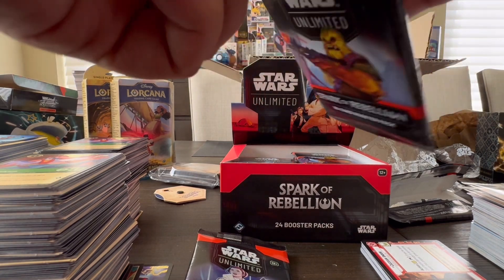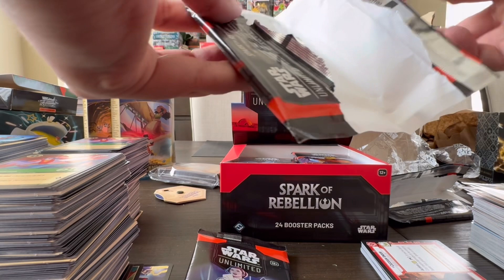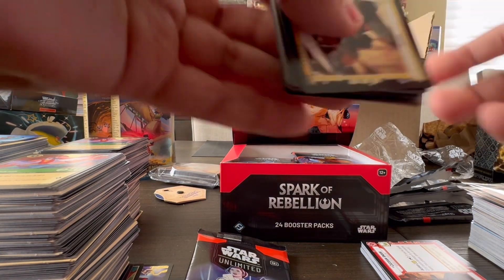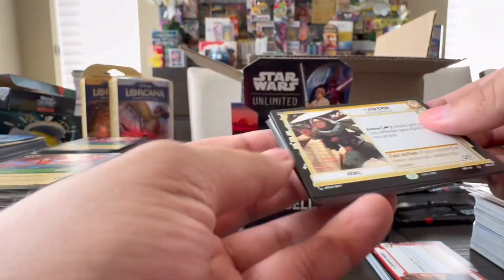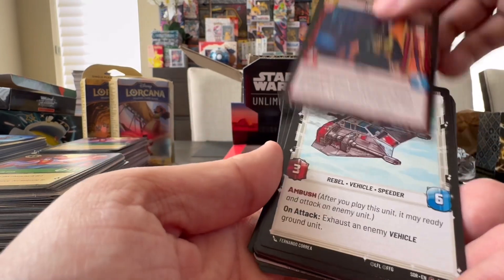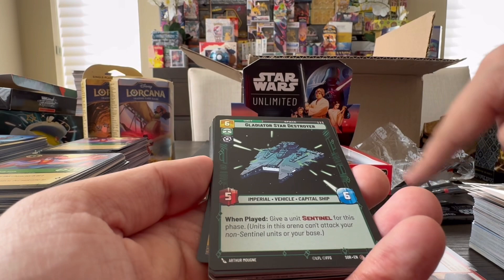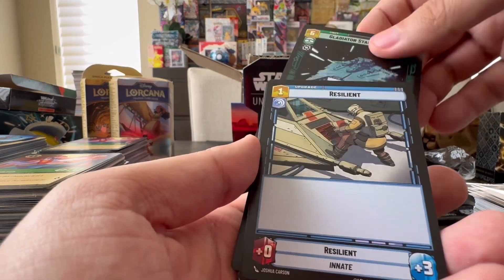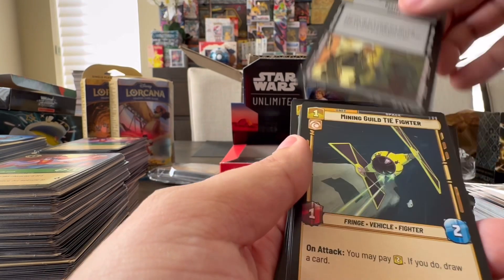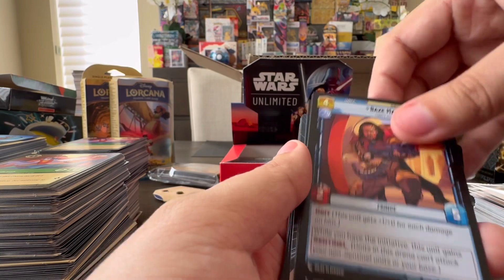So far nothing too crazy. I think we just got four rares. Do you get two rares per pack? It seems like it. And then I got this card — the weird common. We got Gin, we got Kestro City, we got Jeta. So you're actually not guaranteed two rares per pack by the way — I just proved that. So you're actually only guaranteed one rare per pack. Good to know. Restock, Mining Guild, Outer Rim.